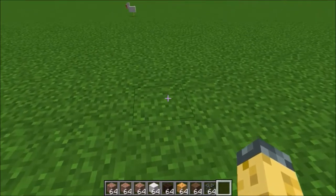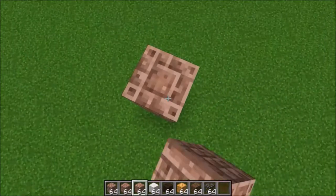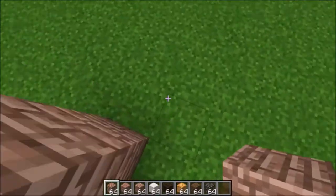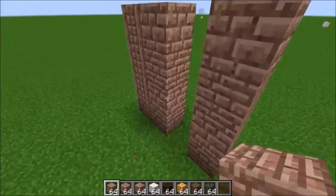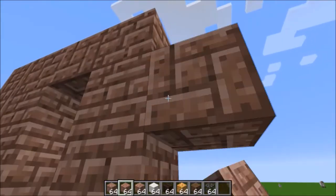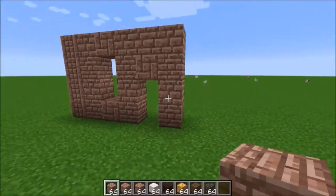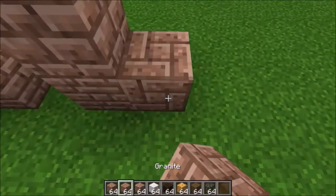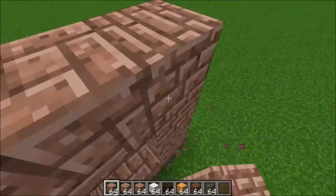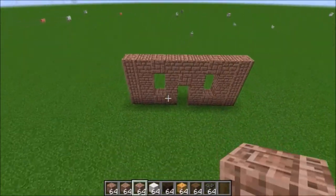The first thing you're going to want to do to make this house is lay down a granite pillar four high. Next you're going to want to make two aligned brick pillars and put some granite roads in between to essentially make a window frame. You're also going to want to cover the door frame with that exact block, and make the same design on the other side — this is the front of the building.